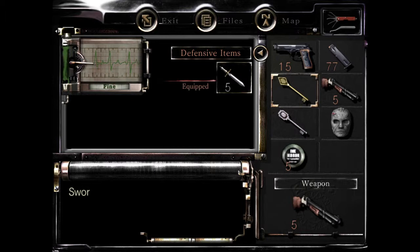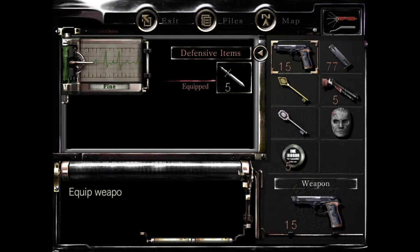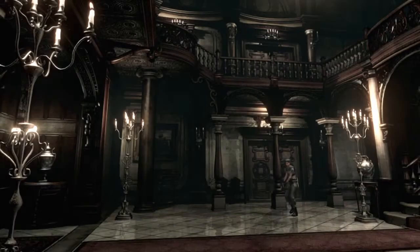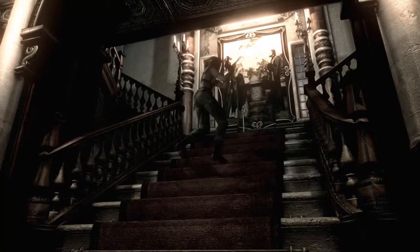And we still got the sword key — gotta use that somewhere — gotta drop off these ink ribbons somewhere else. Still got plenty of handgun ammunition, and five rounds of shotgun ammo. So I'm gonna switch to the handgun since it has more ammo, and I'm gonna save what I have left of that shotgun ammunition. It's kinda getting sparse now.